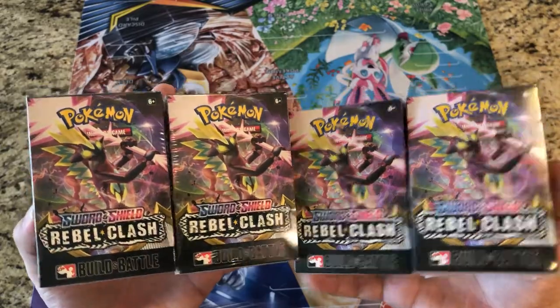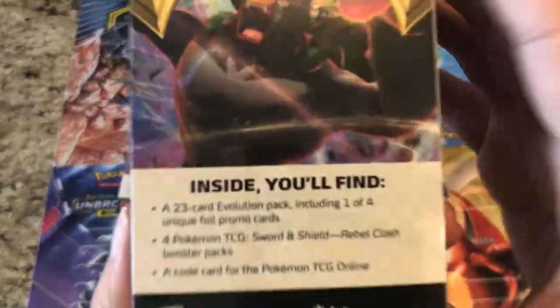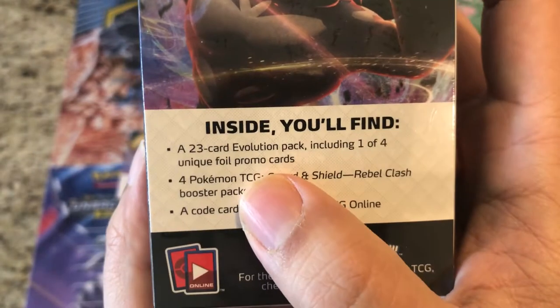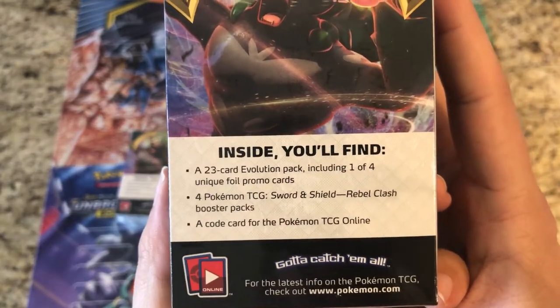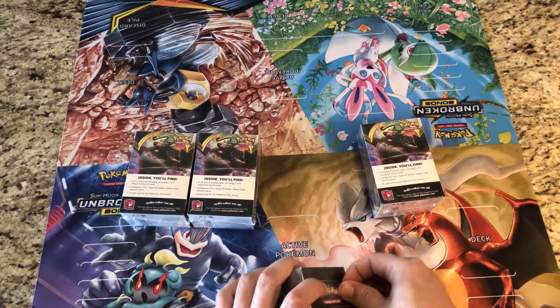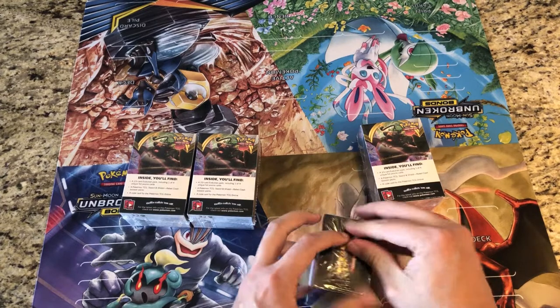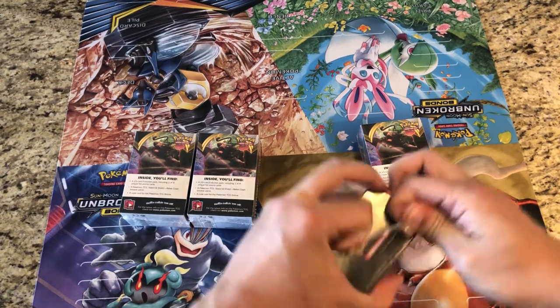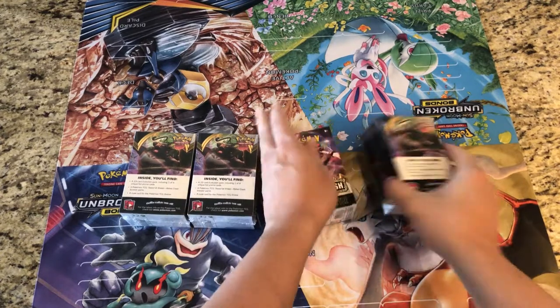These come with four booster packs each. Inside you get a 32-card evolution pack including one of four unique foil promo cards — we're hoping to get all four — plus four TCG booster packs and one code card for the online game. Let's get right into these and see what we get.